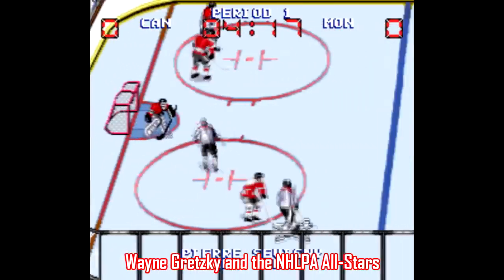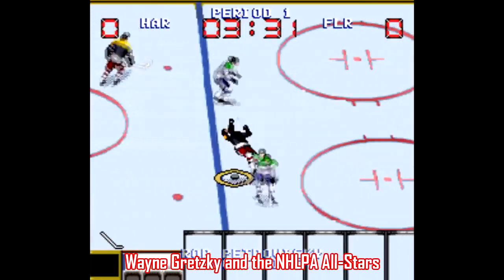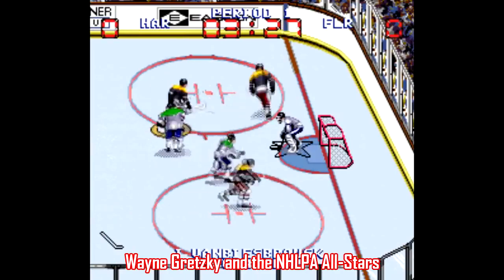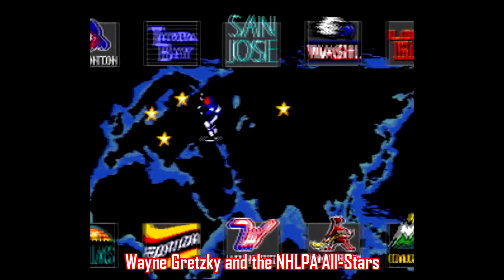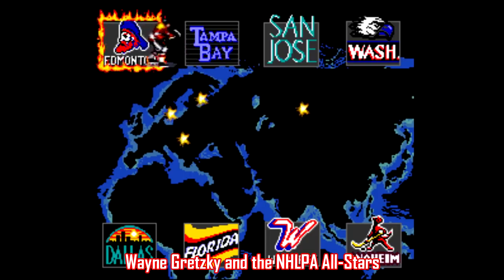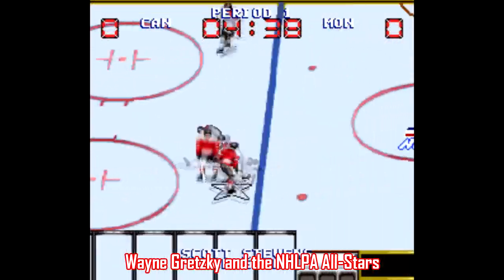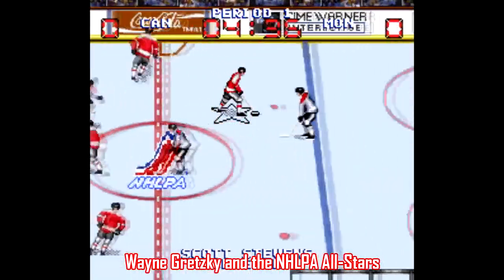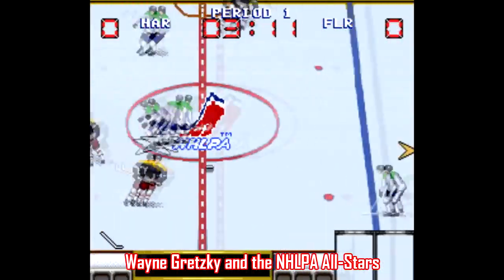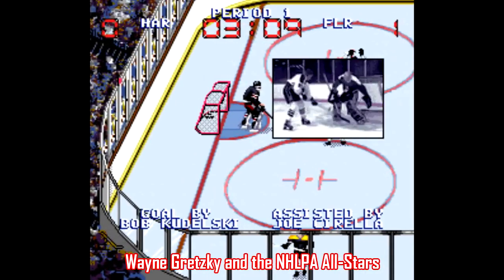For hockey, there's really not much point in going away from EA's NHL series — those games are really that good. But if you really need an alternative, there's Wayne Gretzky and the NHLPA All-Stars. This is a case where they've got real players but couldn't spring for real teams, so you've got these absurd logos and mascots — what is this, the Edmonton Pirates? The Pittsburgh Angry Mike Tysons? Still, this is a solid game that plays well, and again the emphasis is on scoring. I don't think I finished a game either scoring or giving up less than 10 goals. This is another four-player compatible game, so if you're pining for the days of Shane Corson and Patrick Flatley, here you go.